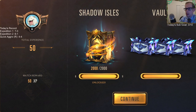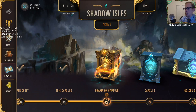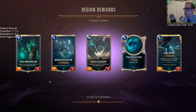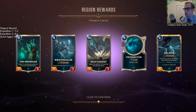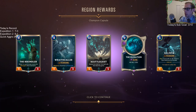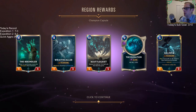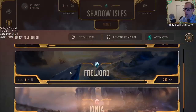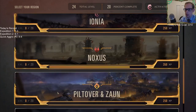We got the Champion Capsule! We got a Kalista - 4-2 Fearsome. We also get three Rares: a Rekindler, a Wraithcaller, and a Scuttlegeist. Scuttlegeist is going to get better with the next patch - I think it gets Overwhelm or Fearsome or something. We also got an Epic - the Ruination, basically a Wrath of God. Kalista's pretty good, Ruination's great. We've got three regions already up to level 8.